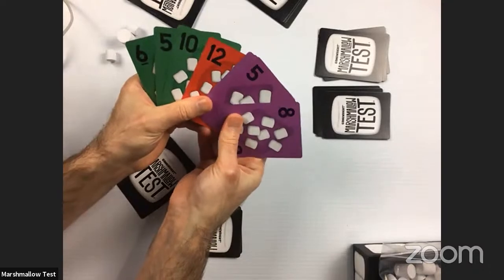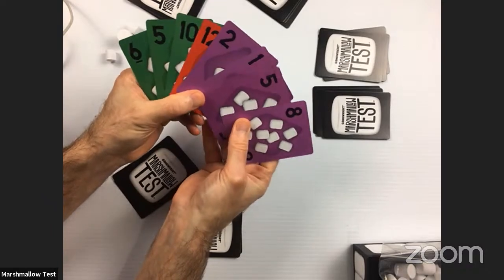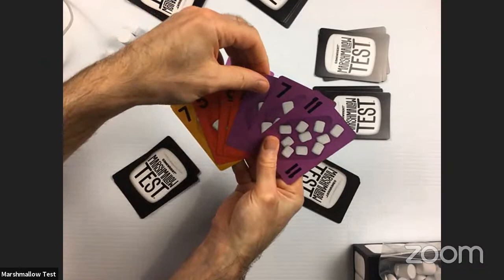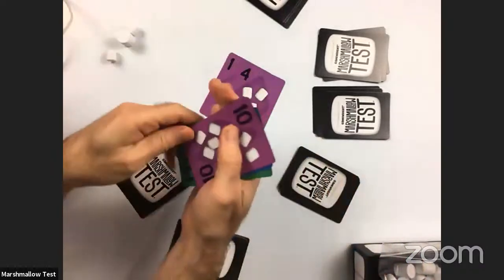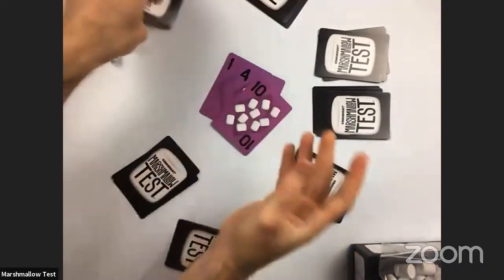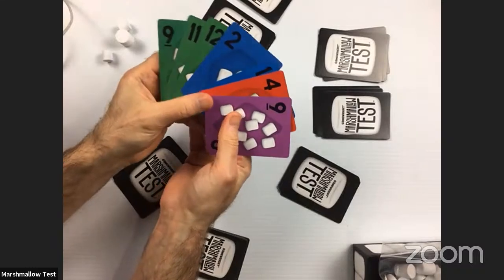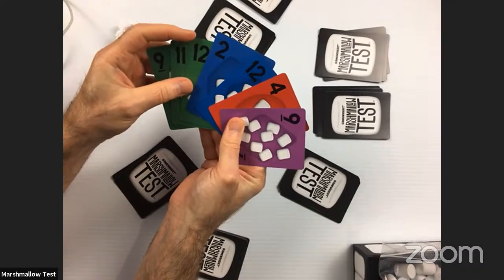They don't want to win that third trick too soon because that puts them in danger of winning the fourth trick. So they play to almost ensure they won't win. Each player is biding their time, trying not to go out too soon. The forced player takes the trick, also getting their second trick. You're making calculated decisions each turn — going for high cards or low cards, trying to feel out what other players have in their hands.